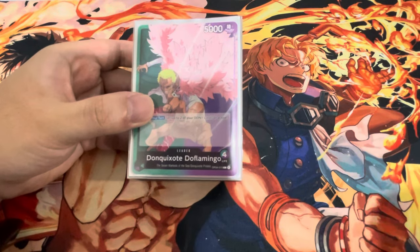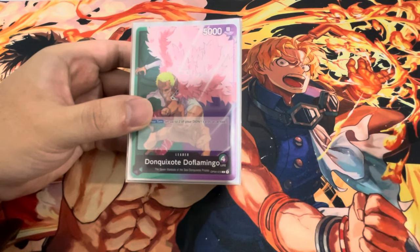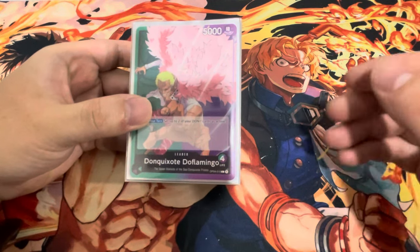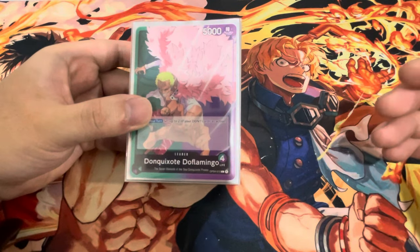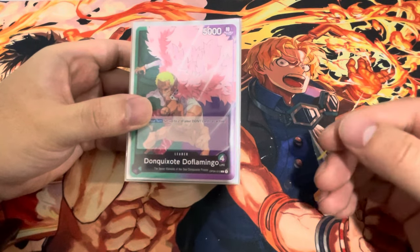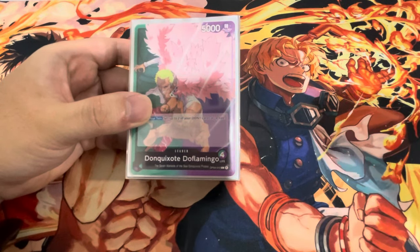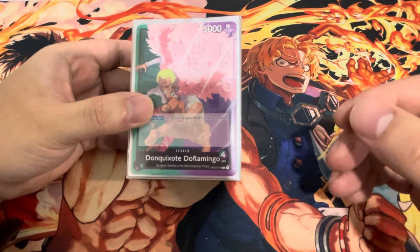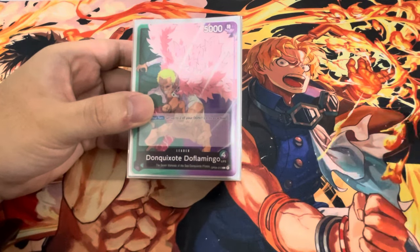Welcome back everyone. Today I have an updated Don Quixote Doflamingo deck profile. This deck is now super budget friendly because we're no longer playing the green and purple film package. As a friendly reminder, if you plan on playing red-purple Uta in OP06, I'd recommend picking up the purple Uta blockers now before they go back up. This deck is also very anti-meta for OP05. The style is still the same as OP04 — you control the board, flood the board, get more attacks off than your opponent, and stun them.